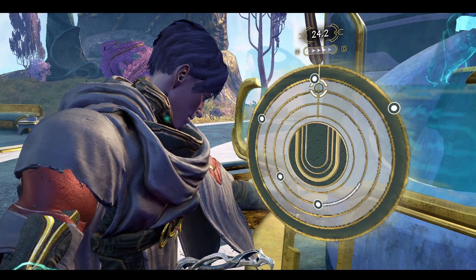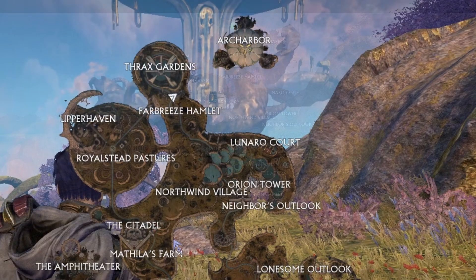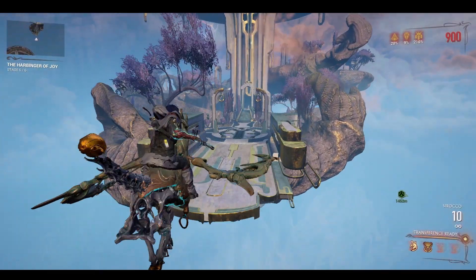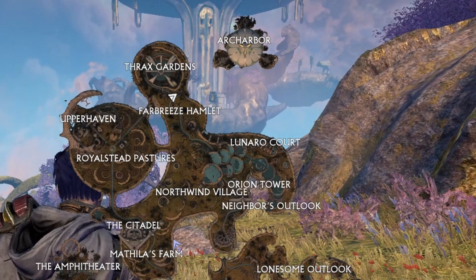For the first part, we need to find a way to enter the Arkhabo puzzle room. If you take a look at the map here, there are three directions: the 8 o'clock, 12 o'clock, and 4 o'clock. The 8 o'clock I would consider as the main gateway, which is the one you will be more focused on. It is possible to go in a clockwise direction — starting from 8, then to 12, and finally 4, and back to 8.